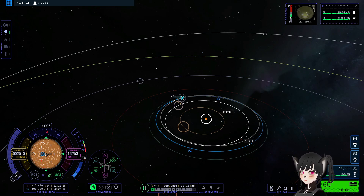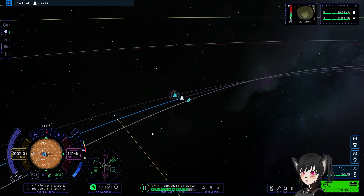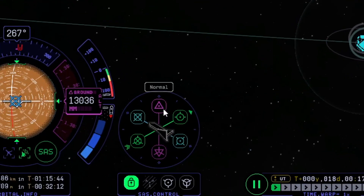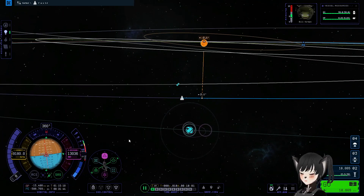There would be these numbers here, which is the orbital inclination of the planet relative to your craft. You want to get the orbital inclination as close to zero as possible. I'm time warping there to get to the right position.